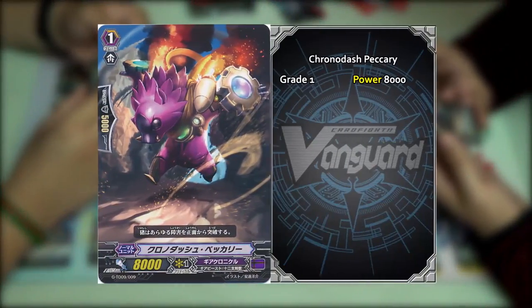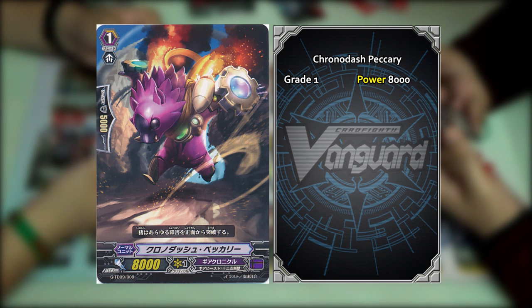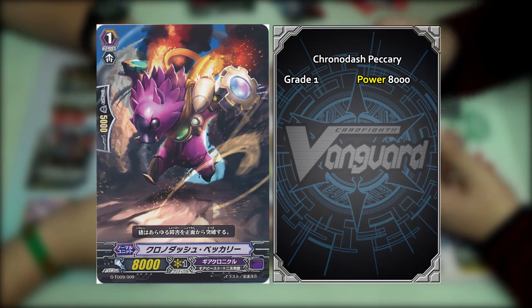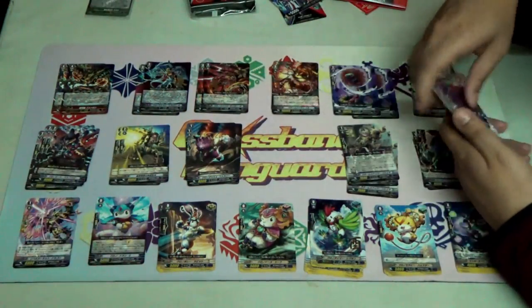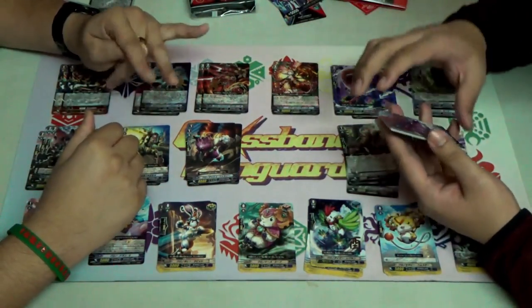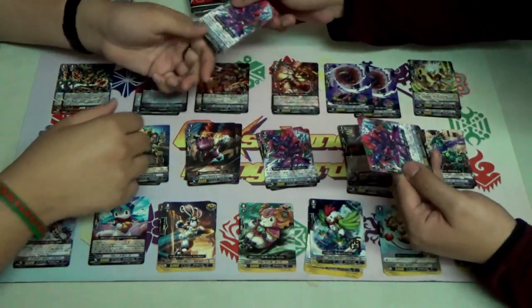Next we have Chrono Dash Peccary — the pig. This is an 8k vanilla, and as always you have four copies of it. Well, they only gave two Chrono Dash Peccary in the deck, and I'm born in the year of the pig and I feel triggered. There are two — one for each of us.